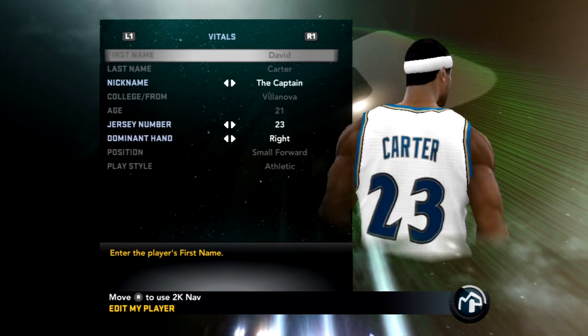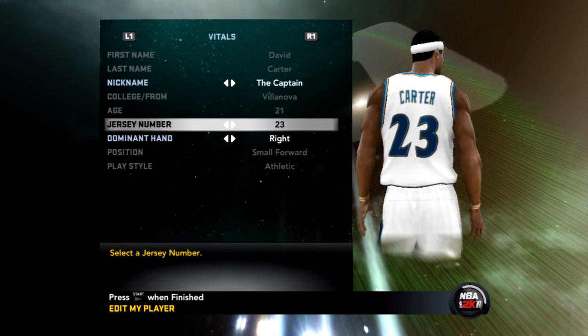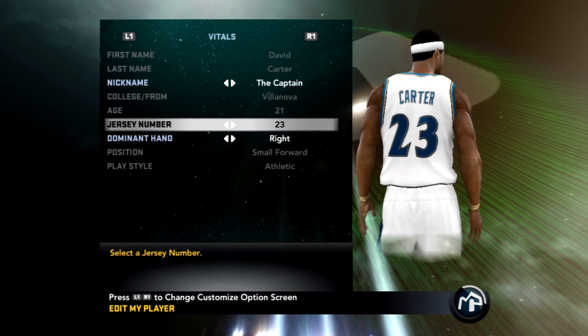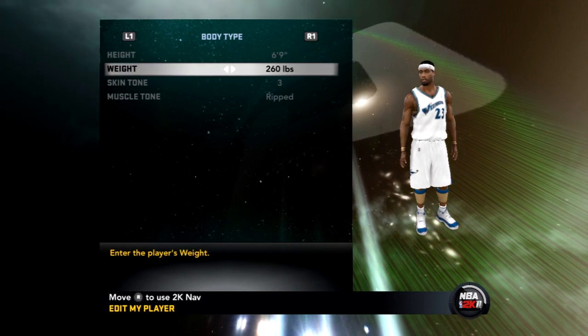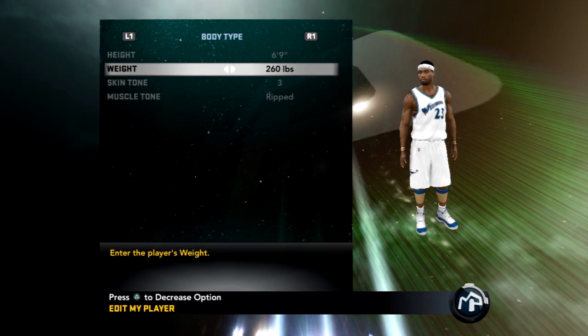I'm going to go down to my nickname — I'm the Captain. I'm right-handed and my number is 23 because of Jordan. I wanted to big up him in this video. My weight is a big thing, guys — I'm 260 pounds, solid. 6'9", man. I'm like LeBron out there.